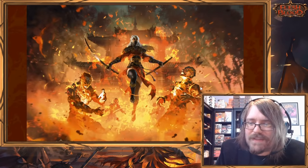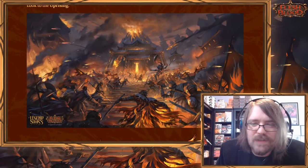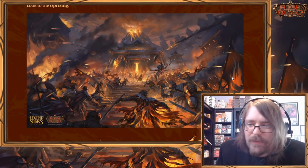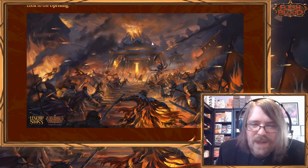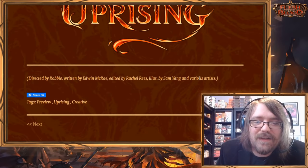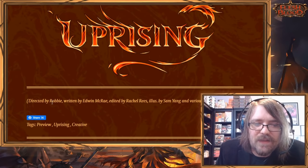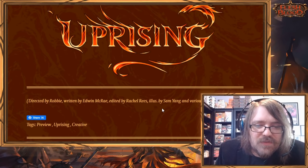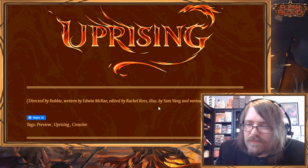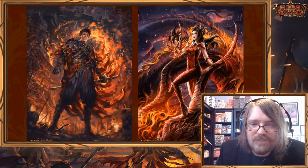Here we have the Uprising splash art, which looks freaking awesome — rebels storming what might be a temple or a palace. That covers the flavor side of things. Credits include Robbie Wen, Edwin, Rachel, and Sam, who is absolutely killing it.